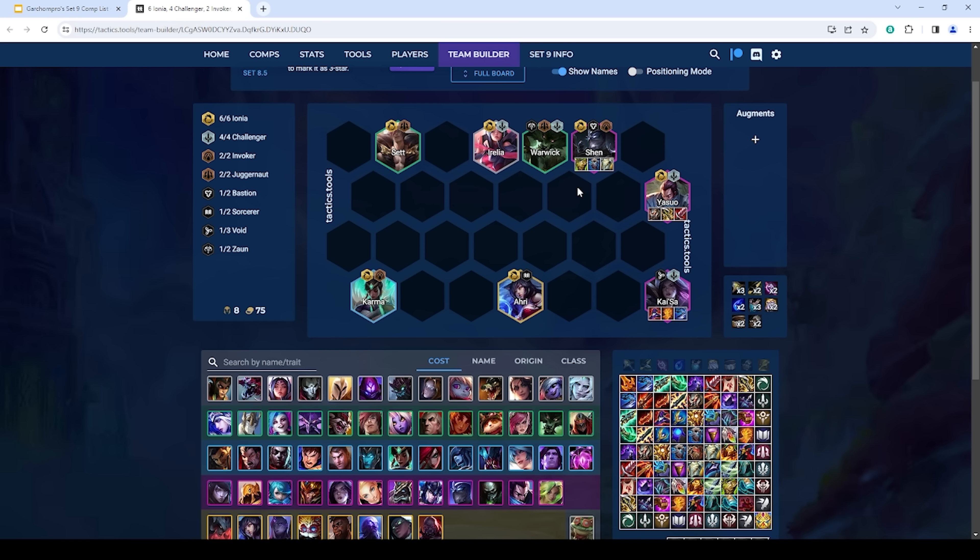For Yasuo itemization, I personally really like healing plus two. Even though Yasuo gets healing from the Ionia bonus, you want him healing to full every time he ults since he runs into the enemy team and takes a lot of damage. Great plus-two options include Infinity Edge, Titans, Edge of Knight, and Deathblade. Quicksilver is okay. For the healing item, Bloodthirster is the best, but Hand of Justice works well. For Kaisa, she wants generic AP items: one healing item (Gunblade or Hand of Justice) and two damage items — Deathcap, Giant Slayer, Guardbreaker, Morello, or Shiv are all good. I don't love Archangel's in this build since fights are quicker with 4 Challenger.